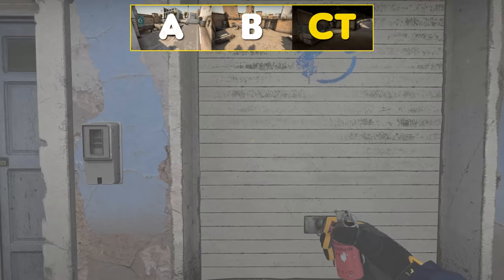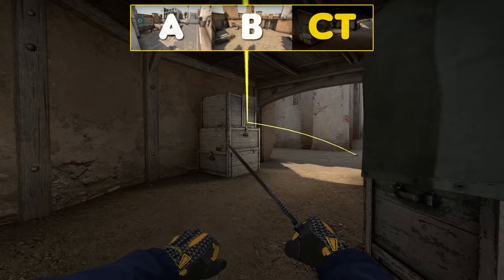Smoking Cross can be done like this, and should be done by the player with the worst spawn towards A or B.